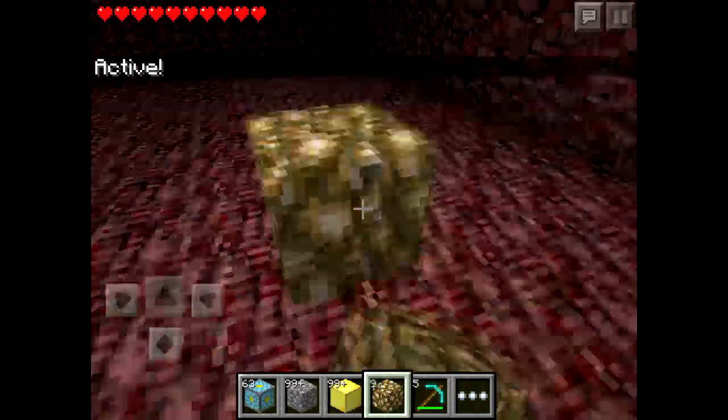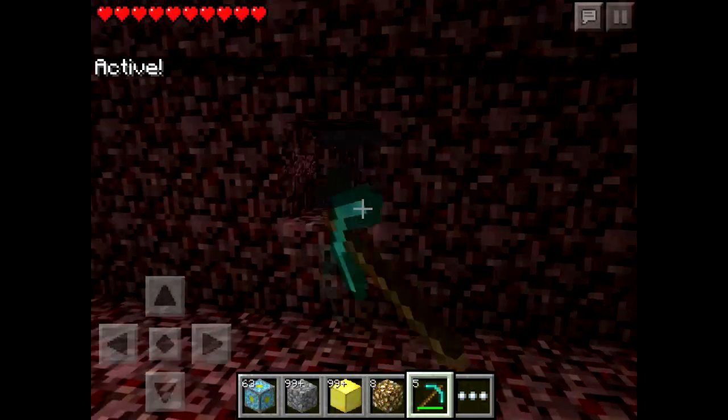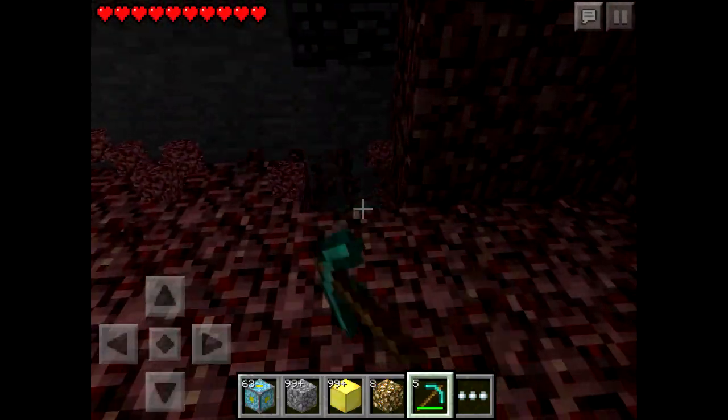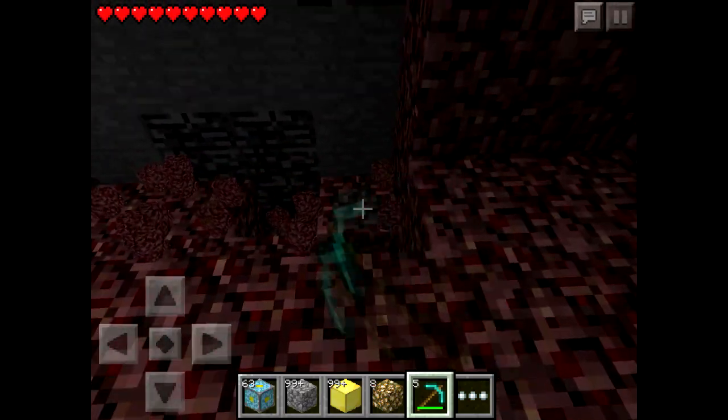Put down some glowstone and we'll basically repeat the whole process until we're finally at the void. If I just mine down a little, there's some bedrock there — and as you can see we are now four layers into the bedrock layer.